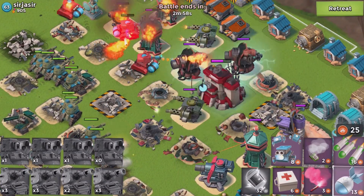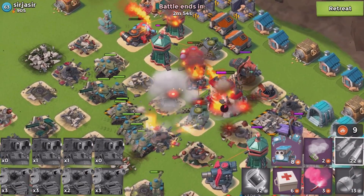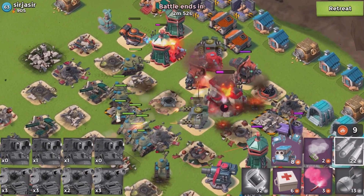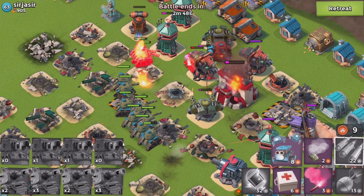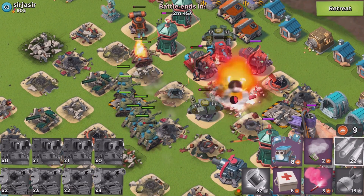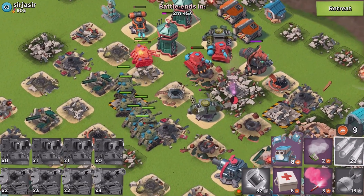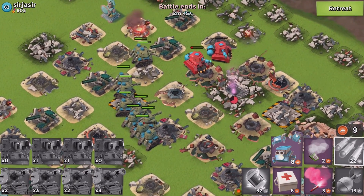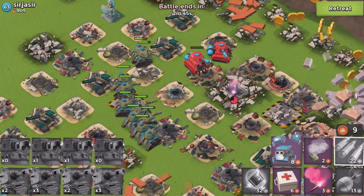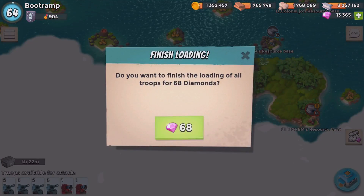Tossing barrage on the HQ right now. I'm losing my second scorcher. I have almost all of my tanks alive. I survived with the last scorcher — two scorchers lost and one or two tanks. Doesn't really matter, we're grabbing the resources from this base. Got some shards as well — thank you so much.